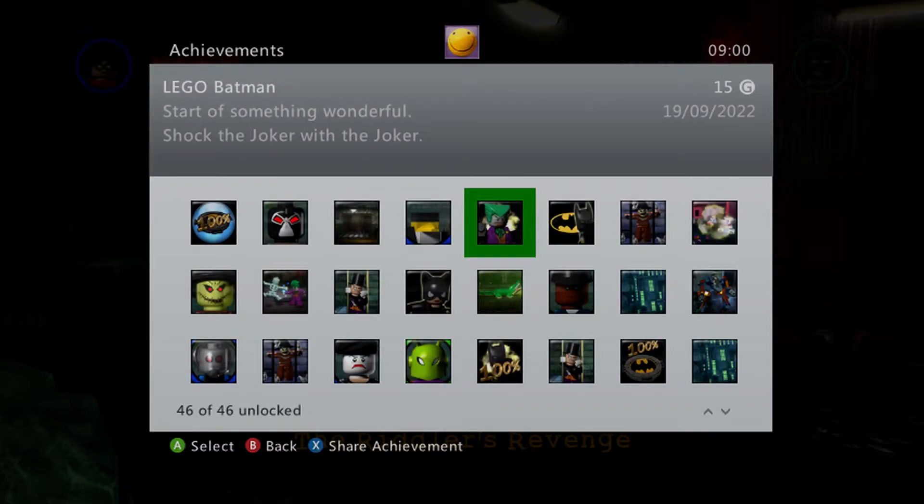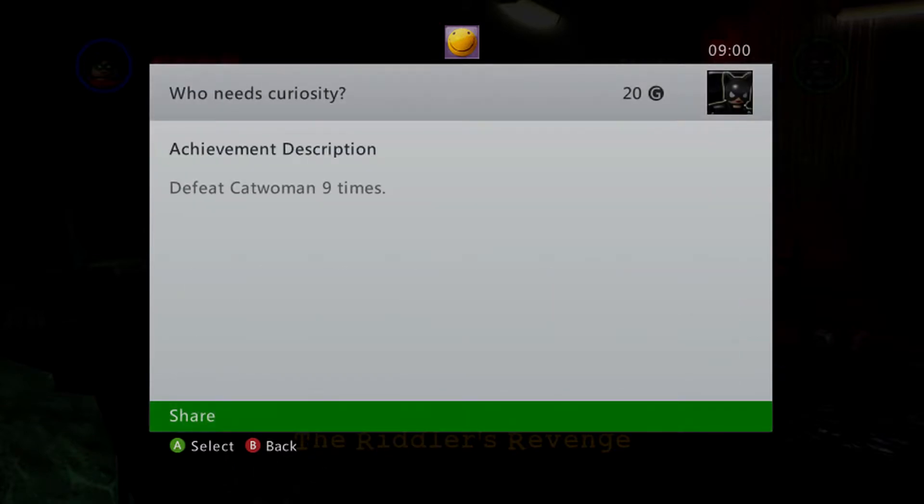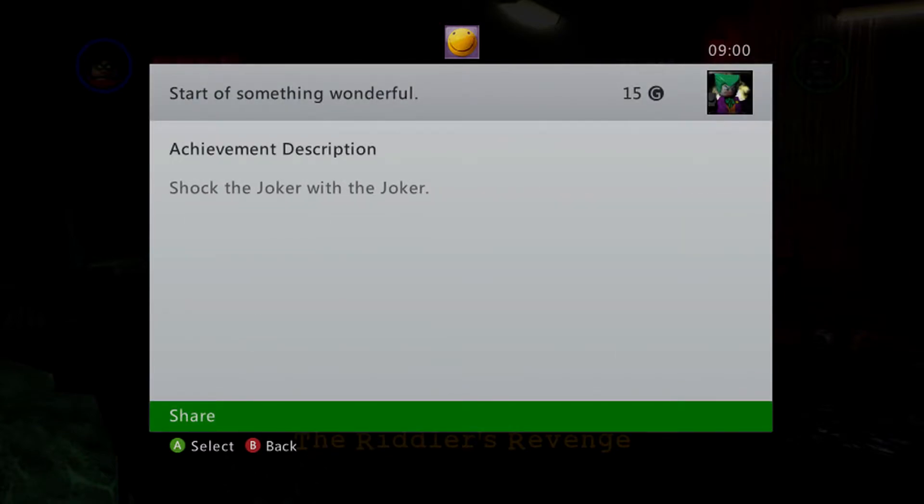If you remember in the previous video, we unlocked the achievement titled Who Needs Curiosity, where we had to defeat Catwoman 9 times. In today's video, we are going to be unlocking the achievement titled Start of Something Wonderful, where we have to shock Joker as Joker. This is a common achievement worth 15 gamerscore.